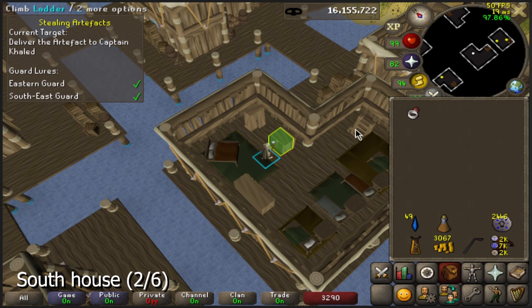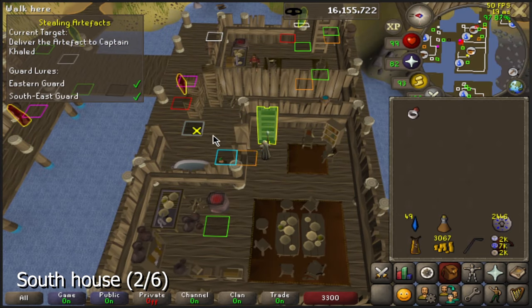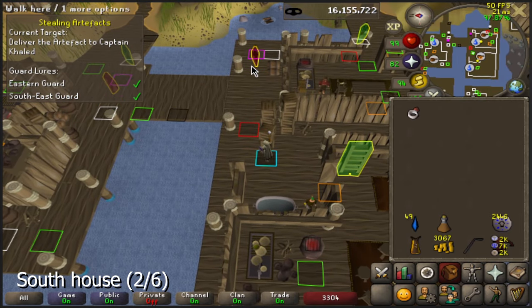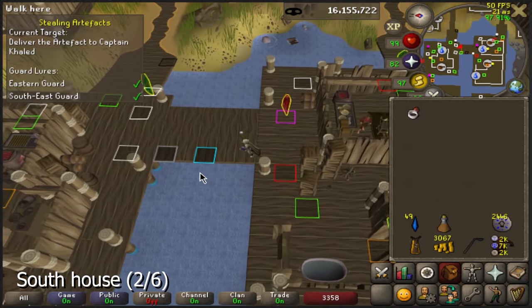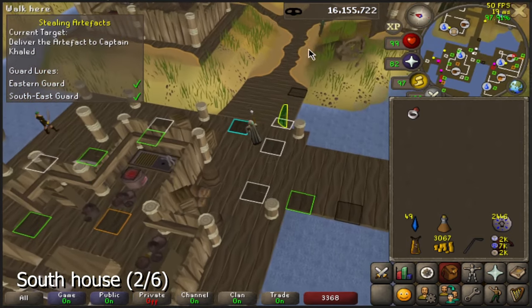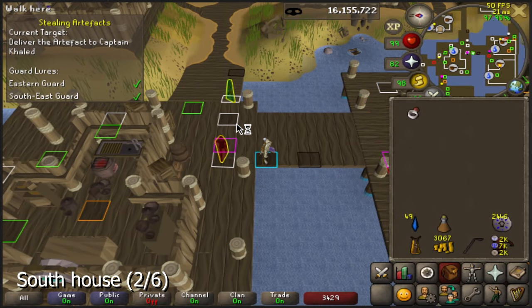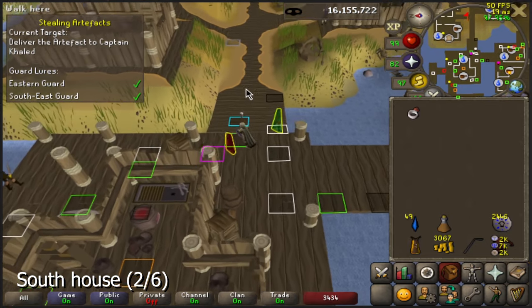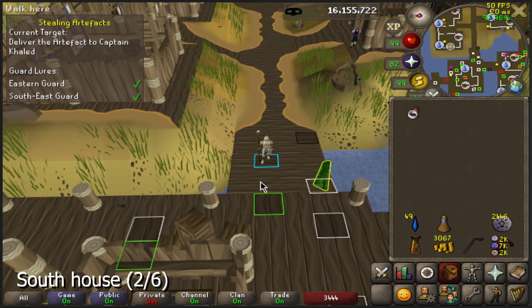Next up is the southern house. After you have stolen the jewelry, go downstairs and path to this green tile. If he's walking away from you, simply path to the green tile on the bridge. When he's coming towards you, pay attention to the white tile — if the guard is before or on the white tile while you move, you'll still be able to make it. Path to the next green tile, and depending on how close the guard is, head to the final green one and make it out. Always make sure you're on the green tile when passing through here.